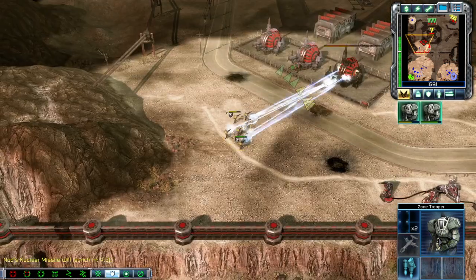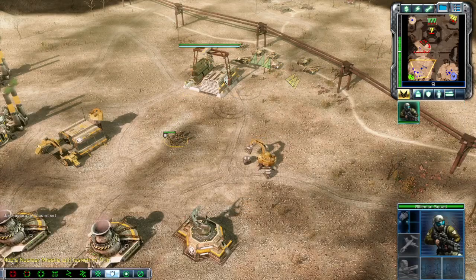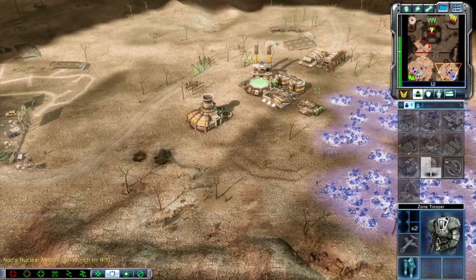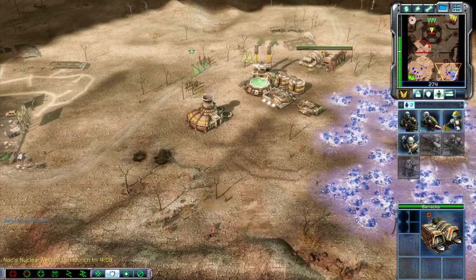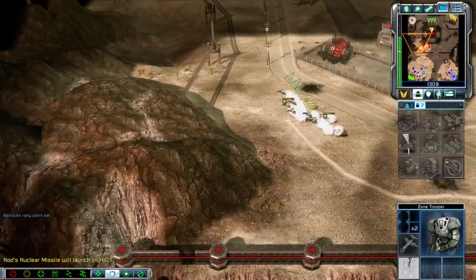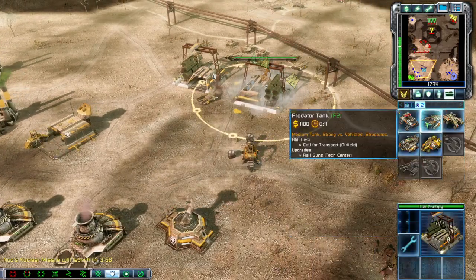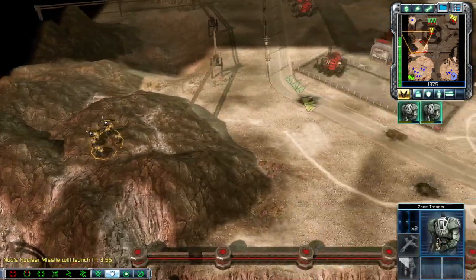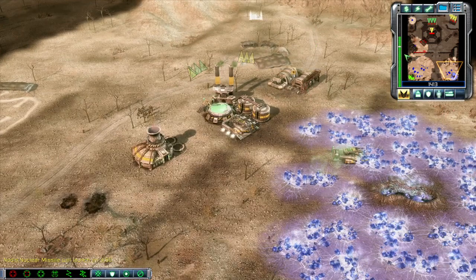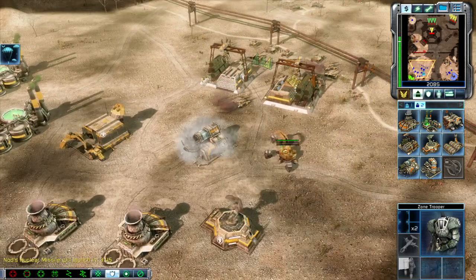Yes sir, Predator rolling out. Want some more? Rifle squad, keep your weapon ready. Keep them coming. Unit under attack. Construction complete, Predator rolling out. Building, training. Troopers in the field. Let's go — squad ready, what's the call? Predator rolling out. Construction complete, enemy unit sighted. New construction options.